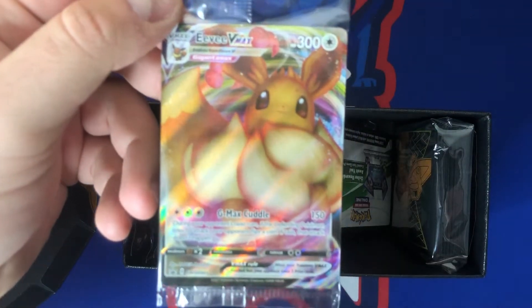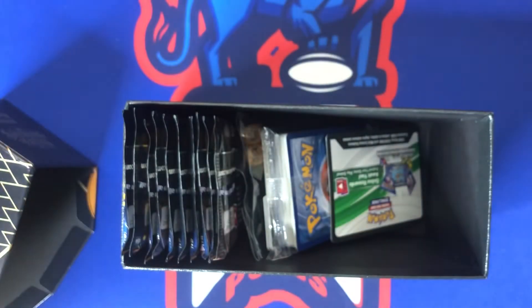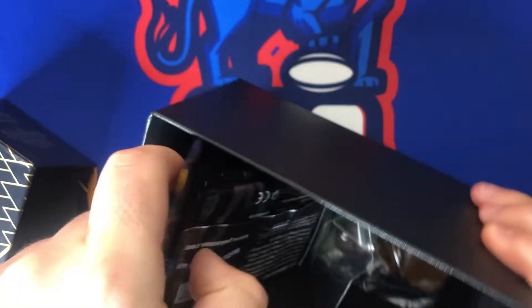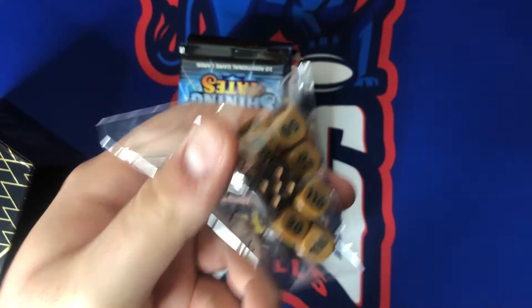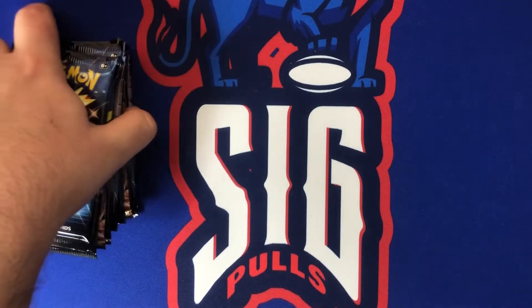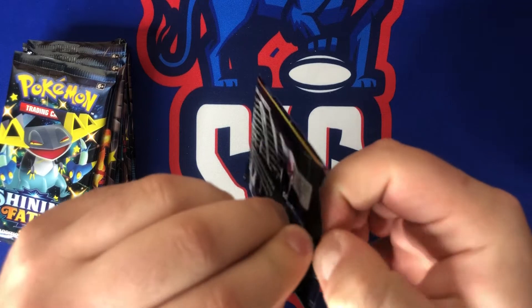Let's get this box open here. You've got the little player's guide — don't need that today. There's the promo, it's an Eevee VMAX, very cool, gotta love Eevee. Eevee is the cover of this set along with all the energies. There's a code — I give all the codes away, so feel free to take that, let me know what you get. Then we'll take the packs out, got those and the dice. Everything's out of the box — let me know besides Charizard, who is your favorite from this set?